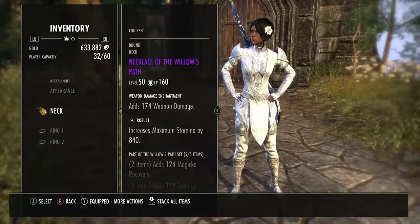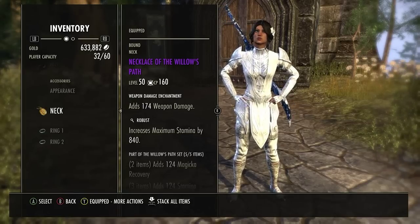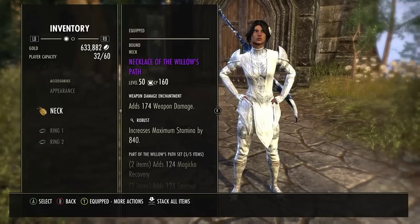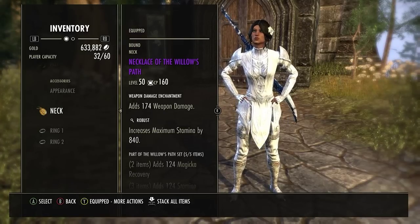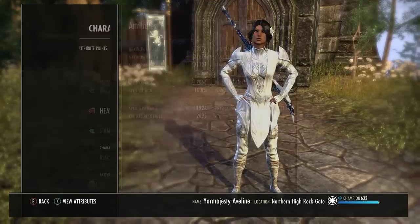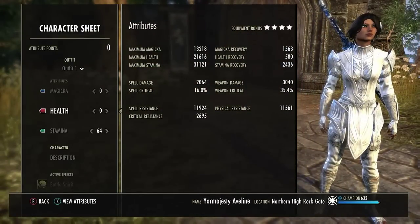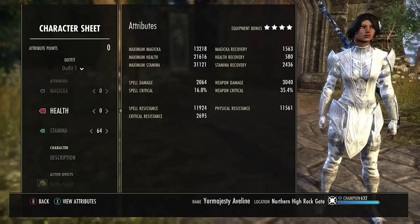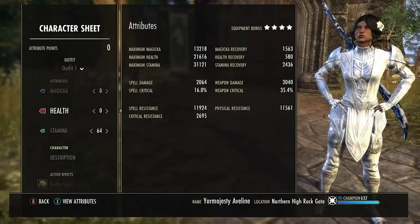Yep, here it is — Willow's Path, crafted set, epic, robust. Shout out to my crafter — me and him grinded the hell out of this and we were able to get it on Wednesday, and I think the DLC dropped Tuesday. Rings: all Weapon Damage. Character sheet, stats unbuffed — what everybody wants to see. Max Stamina: 31K. Max Health: 21K. Max Magicka on the front bar: 13K, on the back bar: 14K because of the siphoning abilities we're running. We get that passive, so it gives us an extra thousand on the back bar.